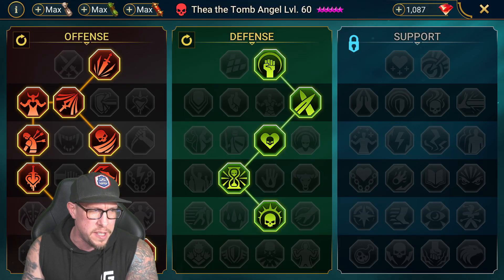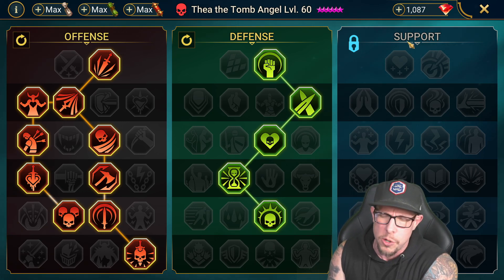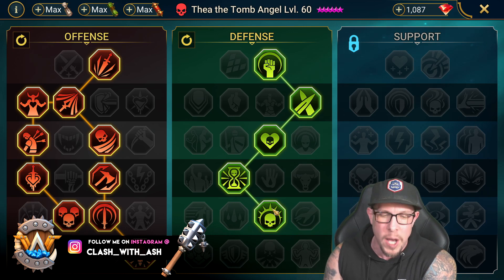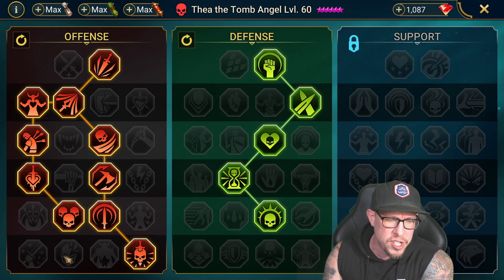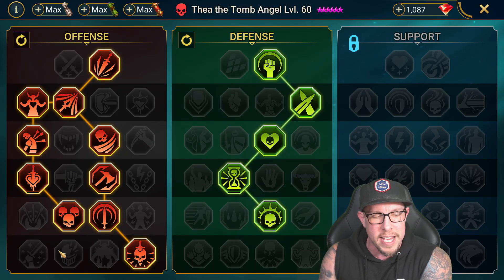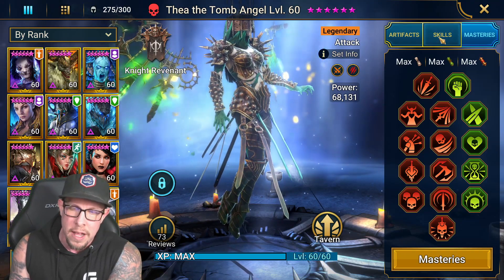For masteries on this champion you have some options. Intuitively, you might want to go support tree so you can have an attack banner and get a little extra accuracy. However, the Hex is already lasting five turns — you don't need Master Hexer or anything like that, and it's removed off the A2 anyway so it doesn't make sense. To me, the obvious choice is going Retribution: 50% chance to counterattack, placing more Hexes via the A1. You can go War Master or Helmsmasher as well. I think Helmsmasher would be popular in PvP, but I went Flawless Execution for dungeon builds just to see how far we can push her A2. I would recommend Helmsmasher or Flawless Execution on your Thea if you decide to build her.